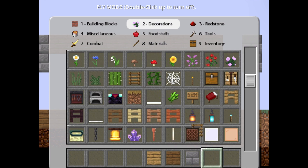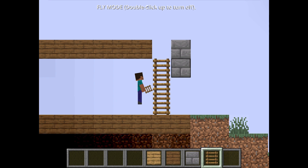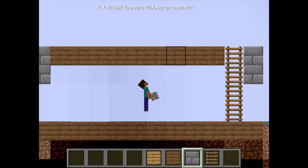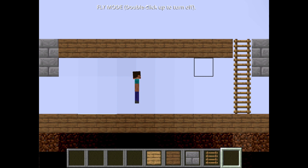Add a way to get up to the second floor — this can be anything, just make sure it works. Now that we're done with this, let's double check that you've gotten everything.